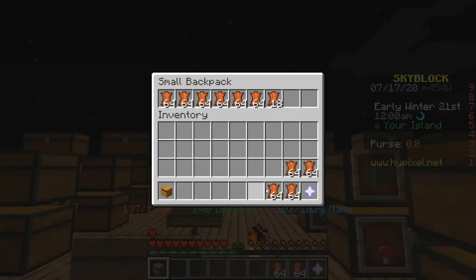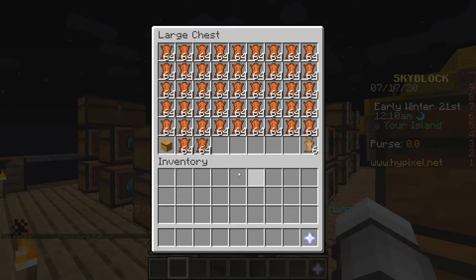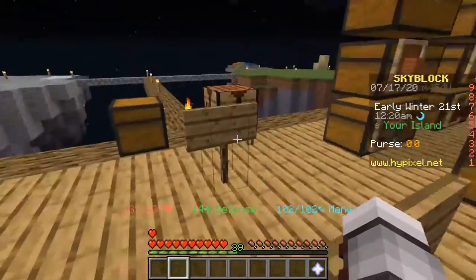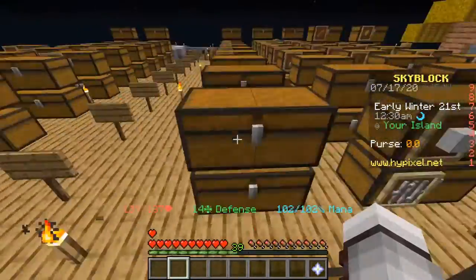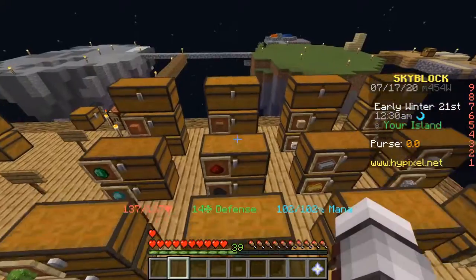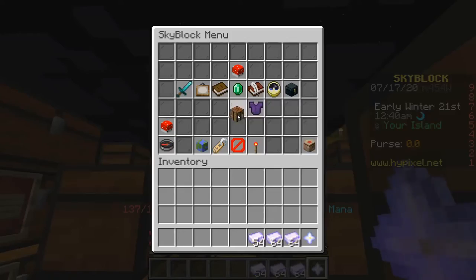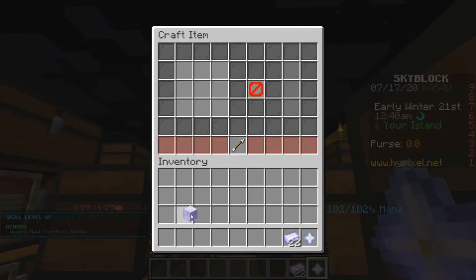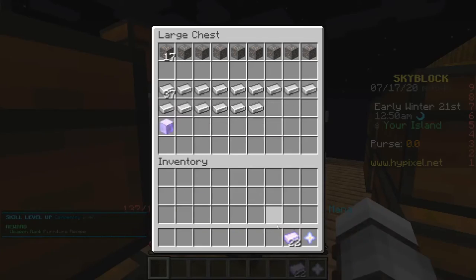Now, making something out of leather to hold all of your leather — that's a funny thing to do, but I don't really mind. Let's pile all of this beautiful leather into our leather backpack. I wonder if we can rename backpacks — that would be helpful. Our next order of business is to look at these pieces of enchanted iron, our surplus. Let's make one enchanted iron block. There is a carpentry level.